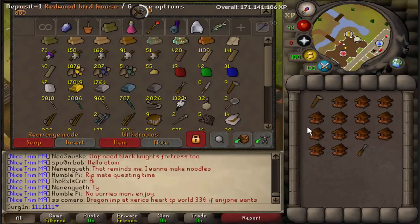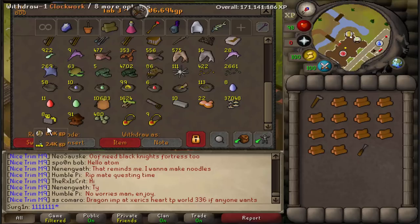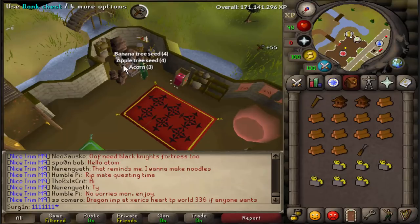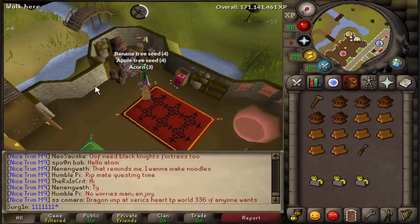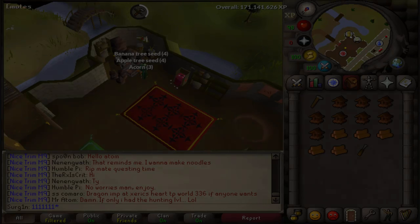The only other thing you need when going to place these on Fossil Island is bait for them — either 10 hop seeds of any kind, such as barley, hammerstone, or jute seeds, or if you're using wildblood seeds you only need 5. Make sure you've got those in your inventory before you proceed to Fossil Island.